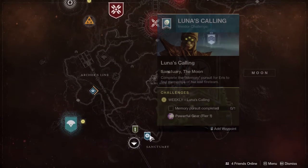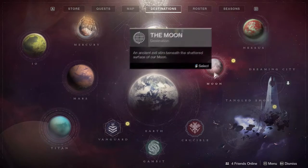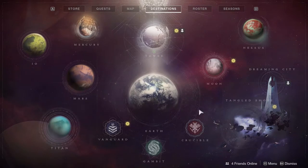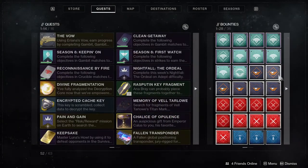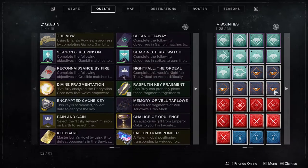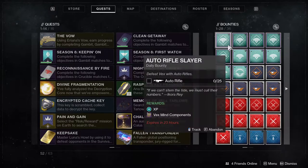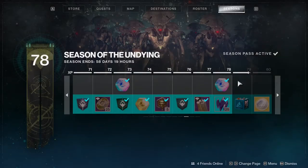What you could do is go to the Moon and get Eris's bounties, or go to each planet and get three each — the Tangled Shore bounties, the Dreaming City bounties, and a bunch more. Once you've done all that, save all of these. Don't turn them in one by one as you complete them — wait until you have them all complete, and then start turning them in. You'll get levels like crazy. I'm almost level 80 and it's barely been a week.